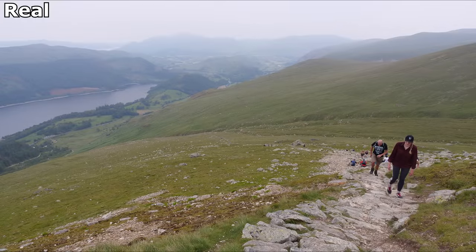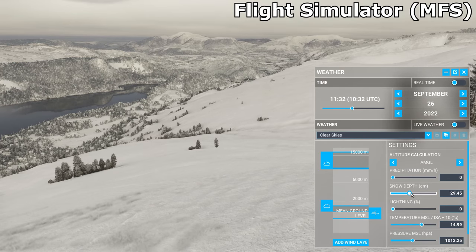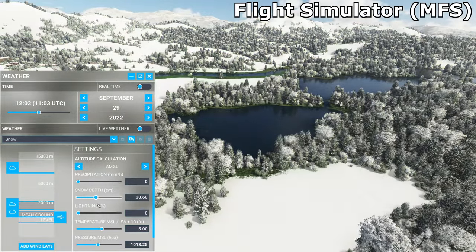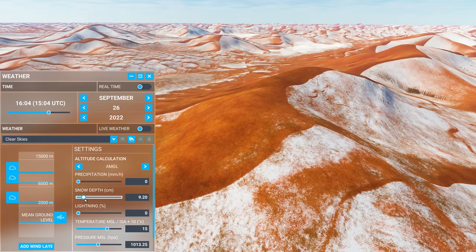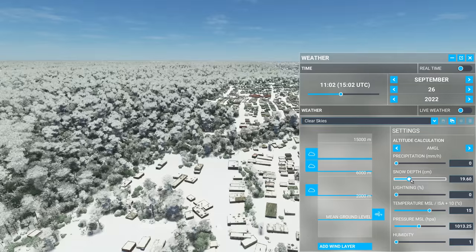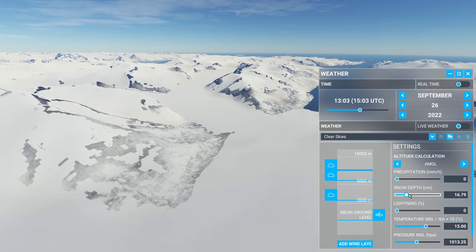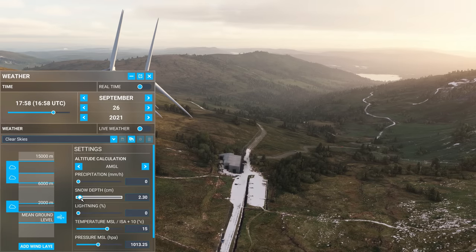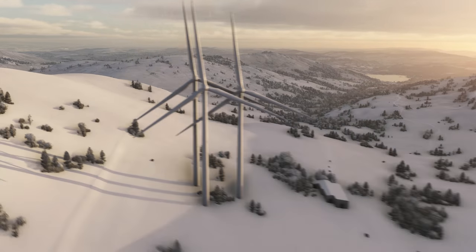One of the coolest features in Flight Simulator — quite literally — is the way you can cover everything with snow. This even takes into account the distance from water and many other complex variables. I tested to see if it could snow in the Sahara Desert and it also worked, so it looks like it's being automatically generated. Then I tested the Amazon rainforest — because it can sometimes snow in the Sahara Desert, but not there. And then I tried it in Greenland too. Did it snow when I visited the Lake District in June? No, I just thought it looked nice.